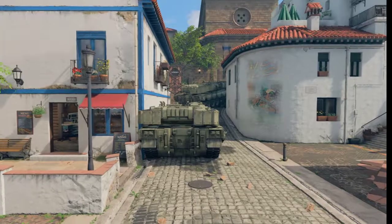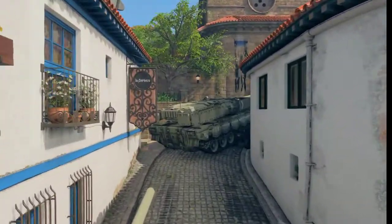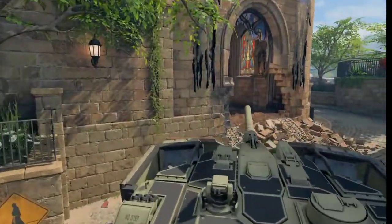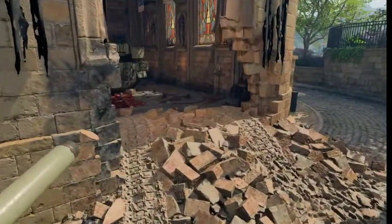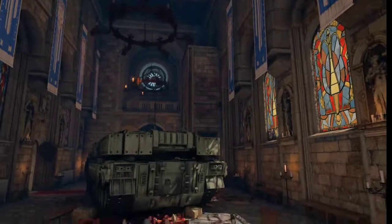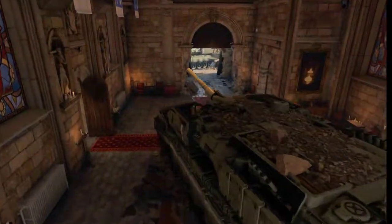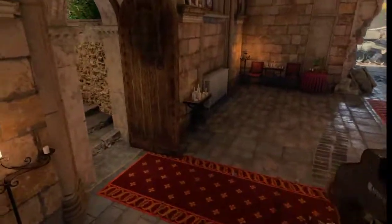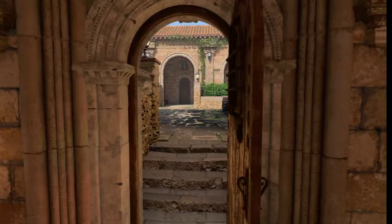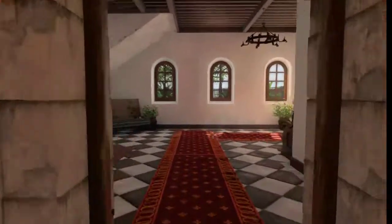Now we'll go up the middle lane of this map — La Corteza. I feel like this tank is moving each time I see it. So now we're going into the main cathedral. This is one of the choke points here with the tank in the middle. Also there's an option to go up on the tower here, the cathedral.